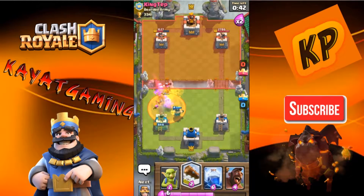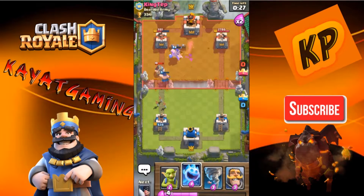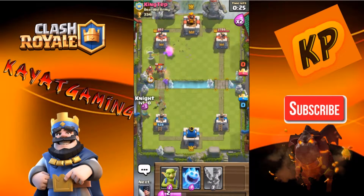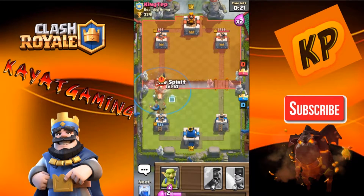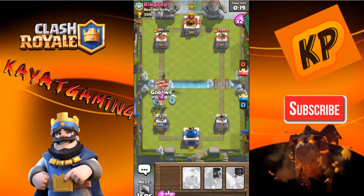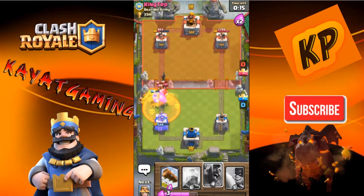He put a Poison down — that's not going to do much. There was a Lightning. The Hog Rider got one hit off of that, so I'm going to put my Tornado right here. Goblins. Your Hog Rider did not get — did not get one hit off of that.